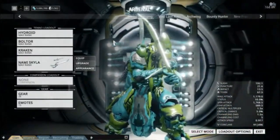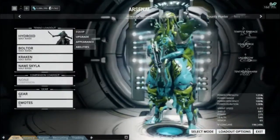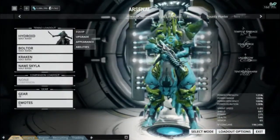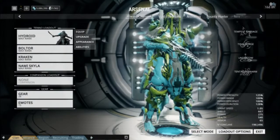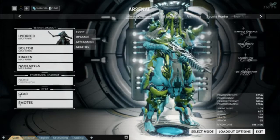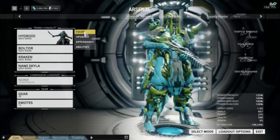I forgot what they call those things. But then the Kraken, of course by name, just totally makes sense. And then the Nami Skyla — the pirate type weapons which just match his theme going on. Definitely a cool Warframe, and honestly I used this Warframe quite a bit when I first got him.